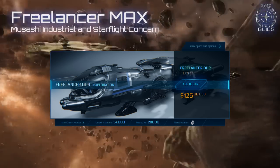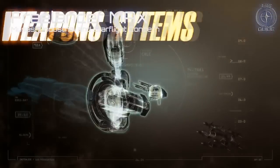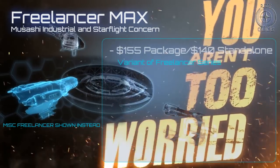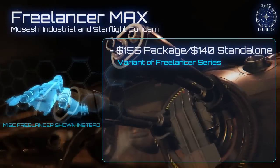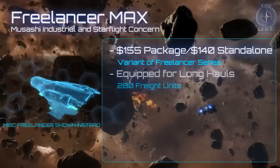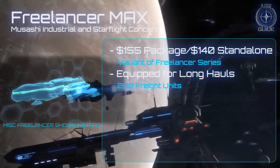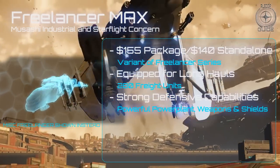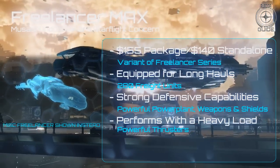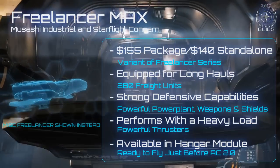If you want to take a serious crack at space hauling, the Freelancer Max is the big, ideal rig for you. This is the true trucking rig, with sleeping quarters and a jump drive for the long haul. The Freelancer Max costs $155 for the game package, or $140 for the standalone. Its generous cargo hold can carry 280 freight units, and it is rumoured that this figure may increase in the near future. A massive power plant, strong shield, and overpowered engines let the Max carry a heavy load and still perform when your rig comes under threat. This ship won't be flyable until Arena Commander 2.0, but you can walk around it in the Hangar Module.